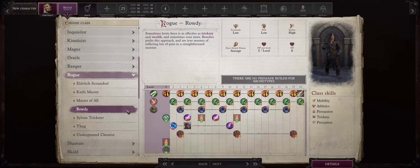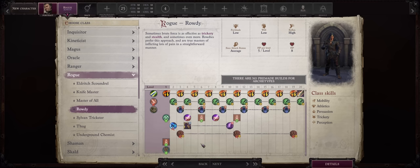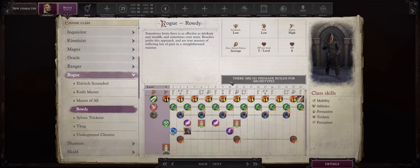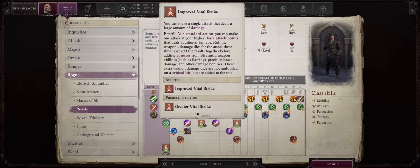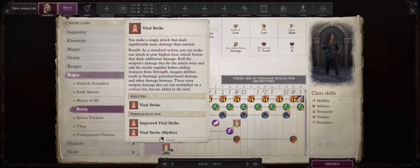Rowdy Rogue is quite the unique archetype. For starters, you'll get all of the Vital Strike line of feats added for free, and get them much earlier than you would otherwise, even with a high base attack bonus class like a fighter. At level 1 you already have the normal Vital Strike feat, the Improved at level 6, and the Greater one at level 11. The Vital Strike line of feats is tied to your base attack bonus progression, so even as a fighter you would only get the first at level 6, the second at level 11, and the last one only at level 16. Because Rogues are medium base attack bonus classes, it would take them way later to get any of these feats, so that's a win for us.